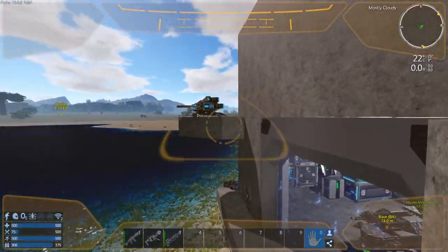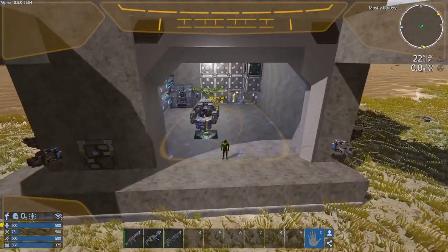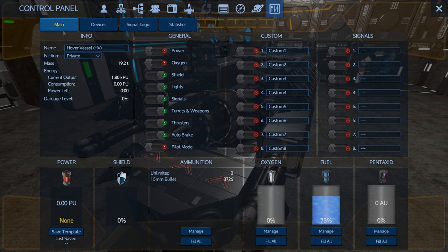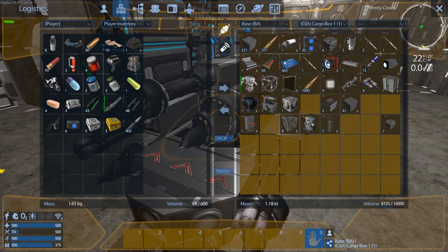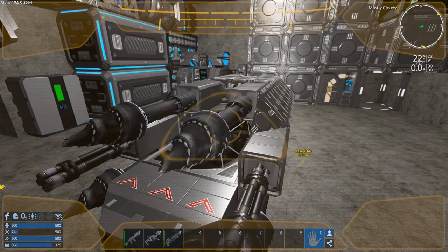We're going to get attacked any second here. When we do, we're going to jump in the hover vessel. We've got 3,700 — good, good. We've got 400 — did we make a gun? Let's see what we've got on us. We've got a shotgun, but that ain't going to cut it against drones.